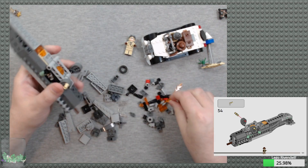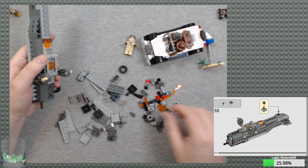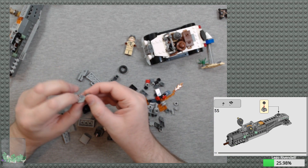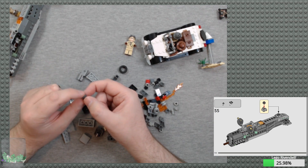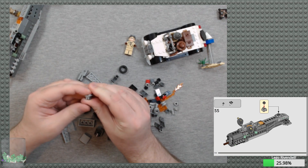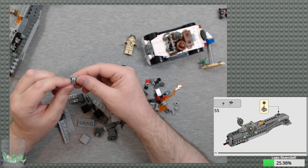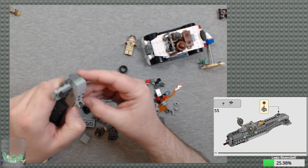Then we get the beige axle pins on there. At the back, a two-by-two cylinder plate with two clips on the underside — this is going to hold a dark gray hub. This hub piece is the original hub for brick-built motorcycles from back in the late 70s and early 80s. With this setup it basically works as a pulley or a rear wheel — a very low-slung rear wheel.